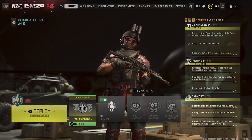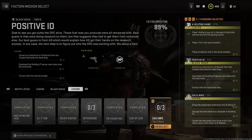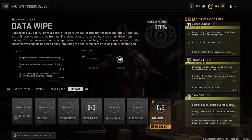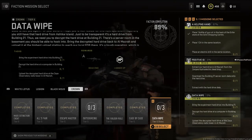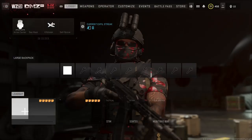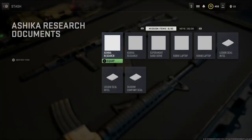What is up guys, it's your boy AK Jordan and welcome back to the channel. For you guys today I have a Crown Tier 5 story mission called Data Wipe. In this one we need to bring the experimental hard drive into Building 21, decrypt that hard drive at a computer inside the building, and then upload that decrypted hard drive at the Zara Observatory radio tower in Al Mazrah.